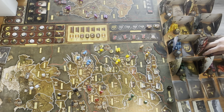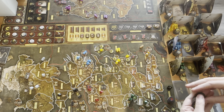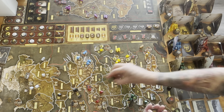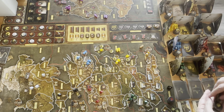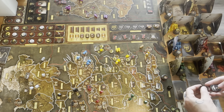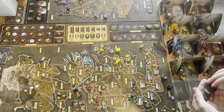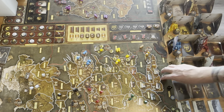Next up is Lannister. Lannister is going to go ahead and place their order tokens across their territories. After Lannister, next up is Stark. Stark has Winterfell, White Harbor, and the Shivering Sea, so we'll go ahead and give them their planning tokens.